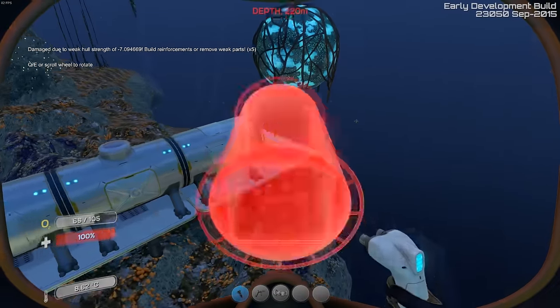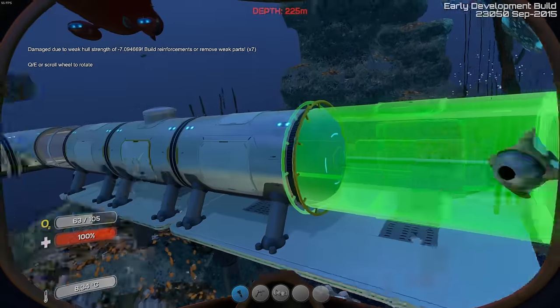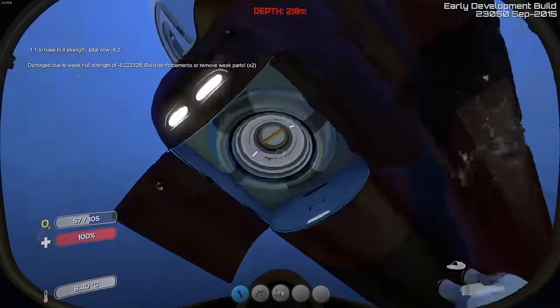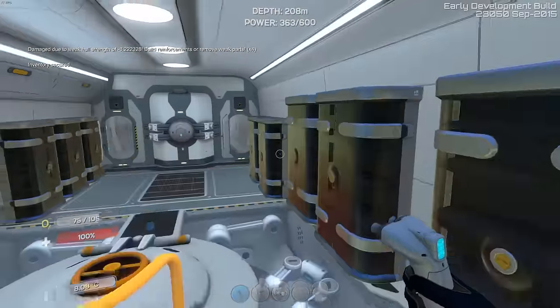Let's make a corridor quick. Oh shit, that's not good. I need lithium. Yeah, thank you. I need lithium real quick.